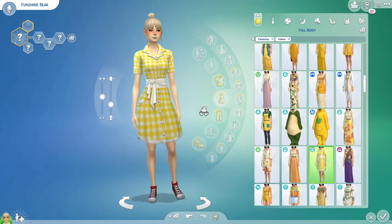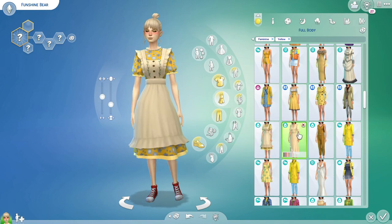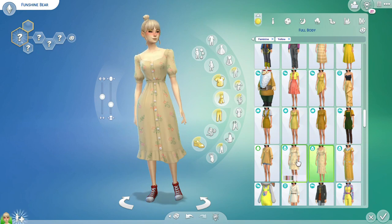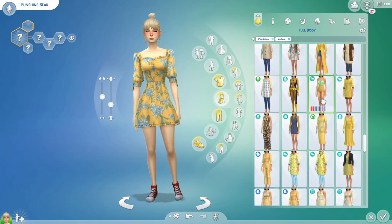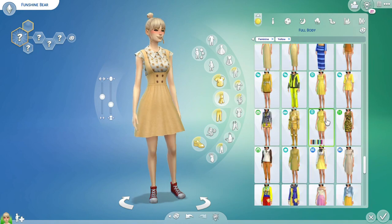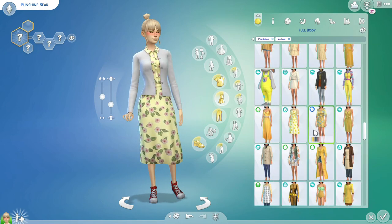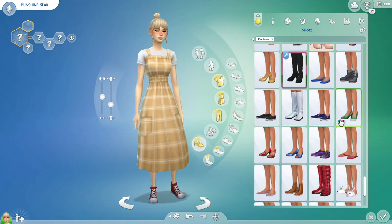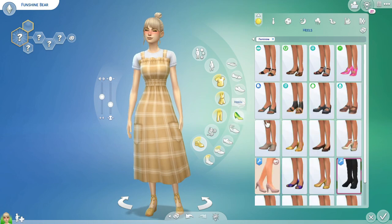Now for the fun part, which is the clothes. I definitely wanted her to have that cottagecore, boho look — definitely in a dress. There were tons of good options for yellow boho cottagecore dresses, almost too difficult to pick. I did really love the Realm of Magic dress with the almost suspenders look over the blouse, but I ultimately decided to go with the plaid sundress over the t-shirt from Cottage Living. I love this dress and use it all the time, especially in the yellow swatch.